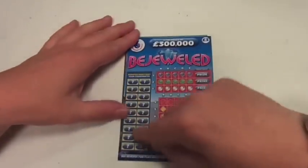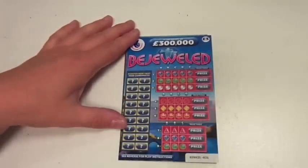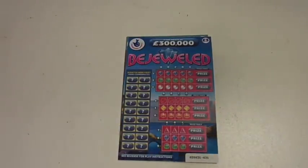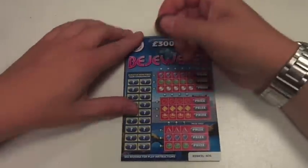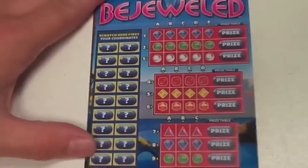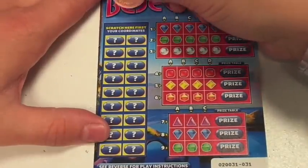The idea is you scratch off these bits here, and whichever ones they tell you to scratch in these sections — whatever prizes are in them, you get to win. So let's zoom in a little bit. Yep, that'll do. Here we go.